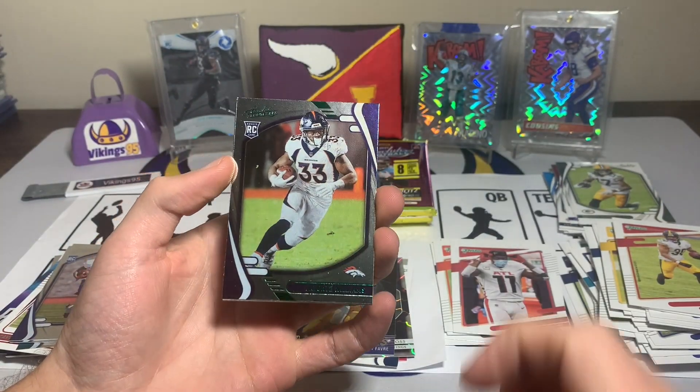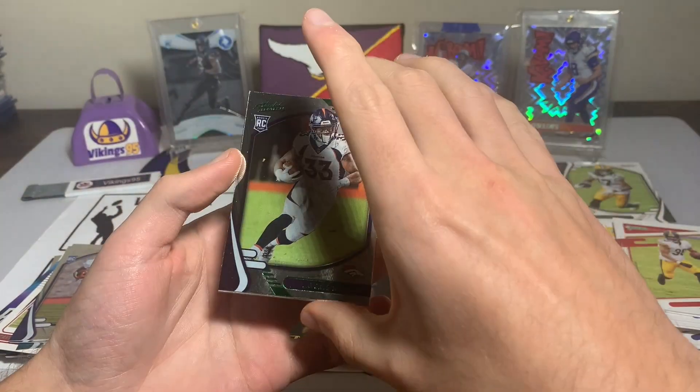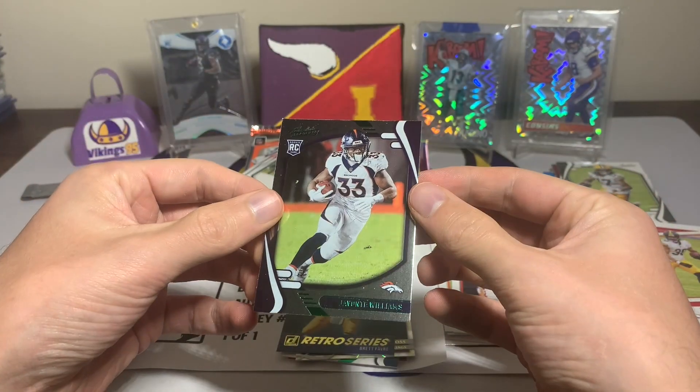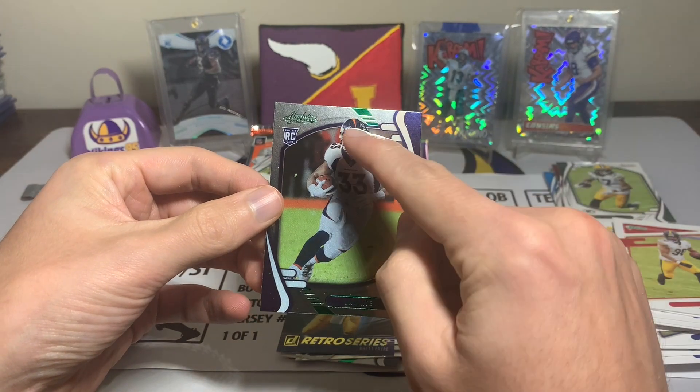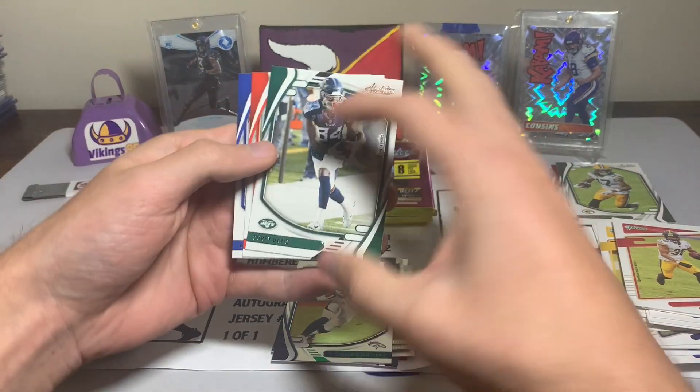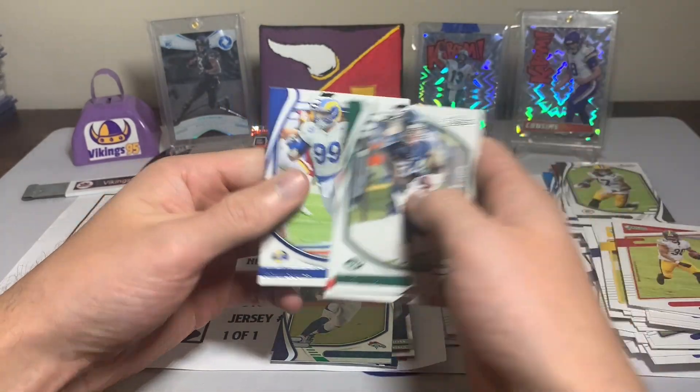Marquez Stevenson, Micah Parsons — nice, potential defensive rookie of the year — Rondell Moore, Hunter Long. Our green rookie is going to be a Javante Williams — I might use that, we'll see. He was a stud last week so that is kind of cool, the green foil. You can just see it on the name. Cory Davis, Nick Chubb, and Aaron Donald.